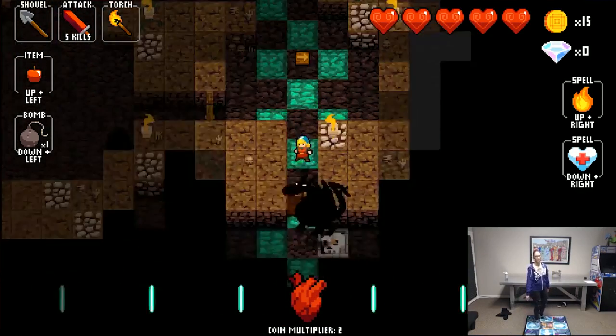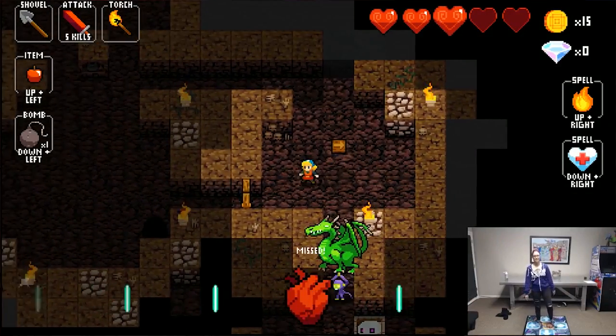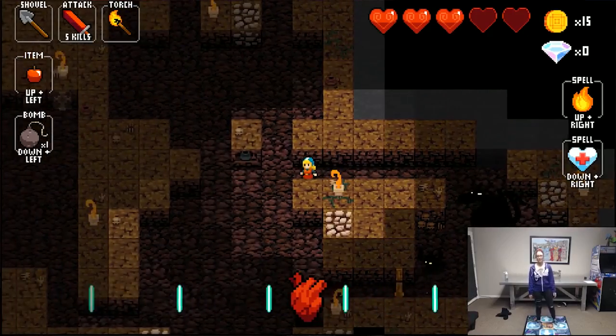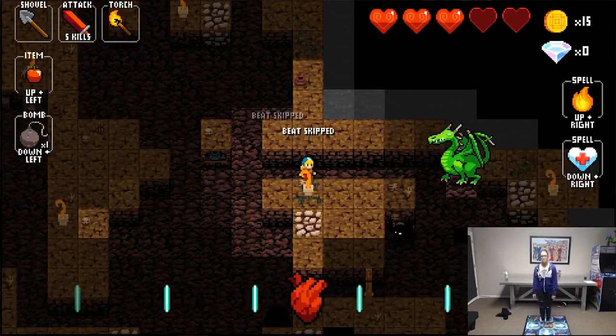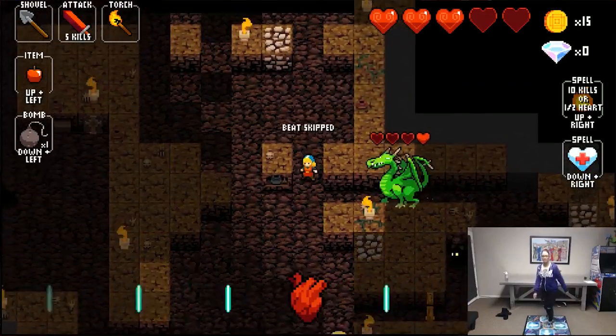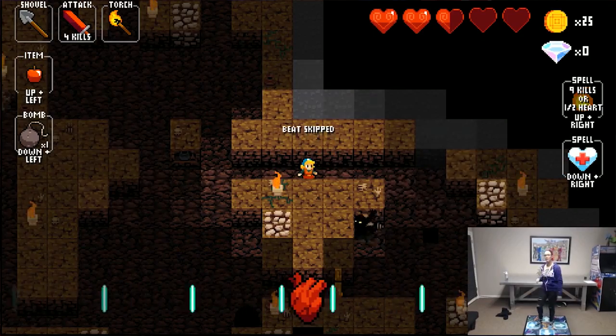The way you use some items is by jumping on multiple arrows — almost like a DDR combo. To plant a bomb I think it was down and left arrows. There was a magic fire spell activated with up and right, and a heal that was down and right.